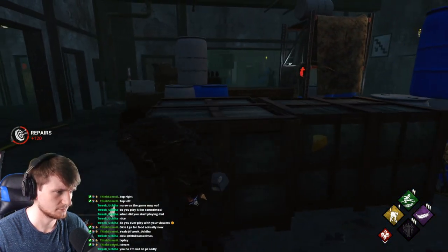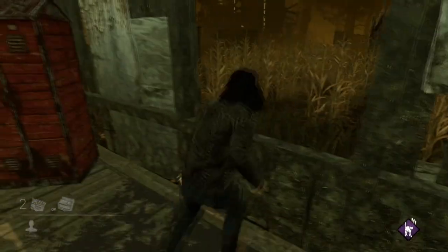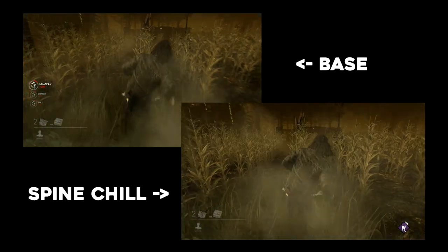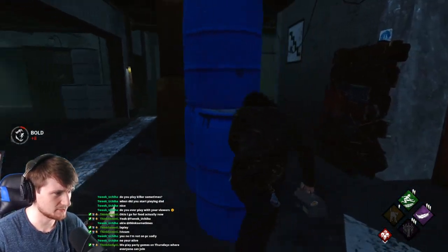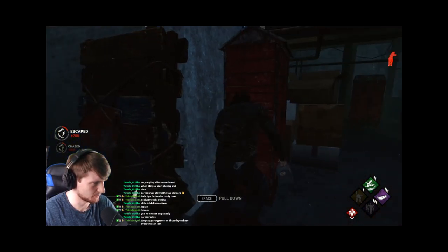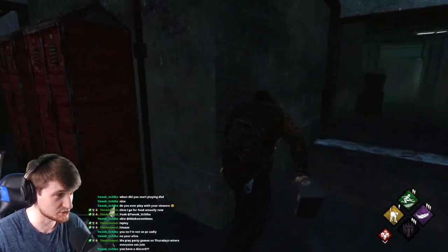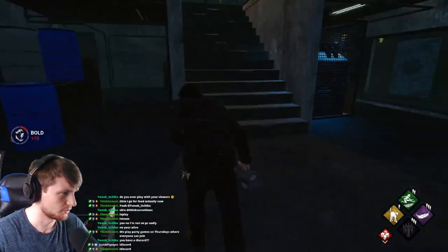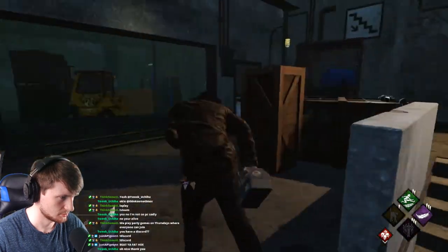Where this effect comes most in handy is during chases. A medium vault takes 1 second and a fast vault takes 0.5 seconds. If the killer is right up behind you, they'll be looking at you, giving you 6% more leeway if the killer swings. That's a tiny amount, but how many games have you been in where the killer just misses or just about hits? Spine Chill could make the difference there. The core utility of Spine Chill is knowing when the killer is looking at you, but 6% does serve as an additional indicator and could, in some unique situations, be the difference between going down or not during a chase.